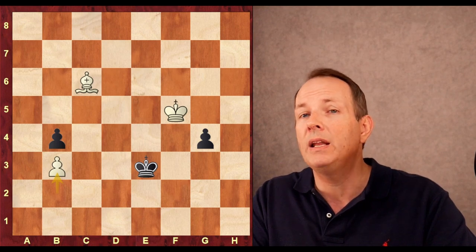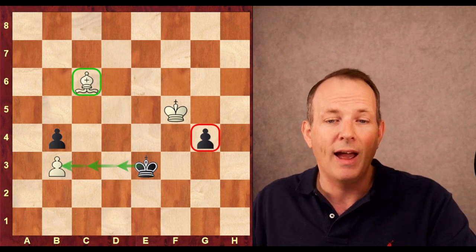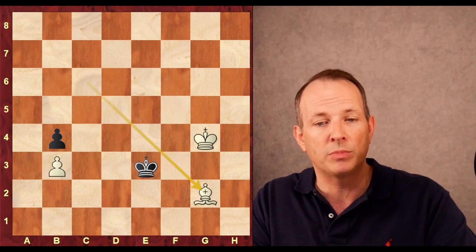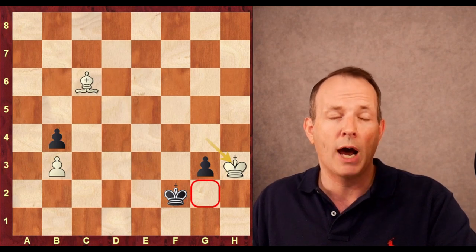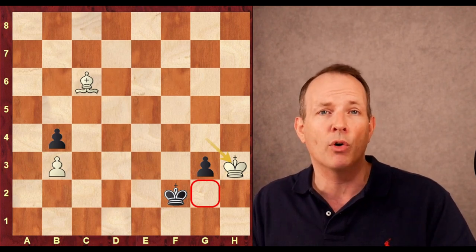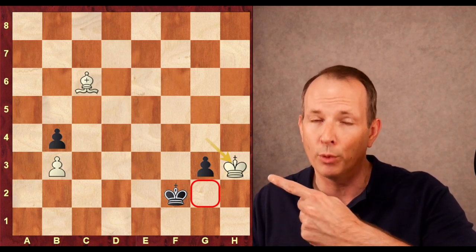But Magnus plays b3, and Krishna immediately resigned, because he knew there was no way he could get this pawn. He cannot use the g-pawn to distract the bishop long enough to allow his king to come over and take the b3 pawn. For example, g3, king g4 — obviously, we play g2, then just bishop takes. And when the king tries to get to b3, the bishop comes back and defends it. King g4, king to f2, then king to h3 — the square is controlled by the king and the bishop. Krishna knew this and resigned. Magnus is playing at the peak of his powers right now, just tearing through everyone.